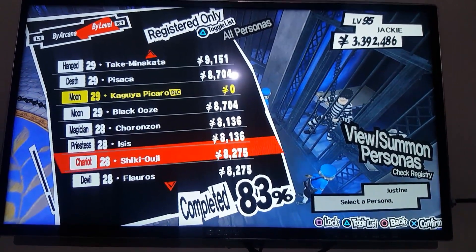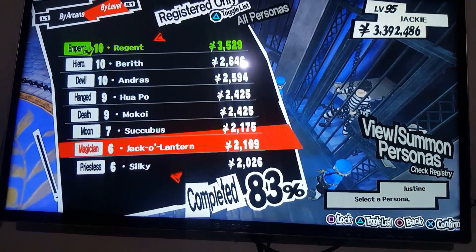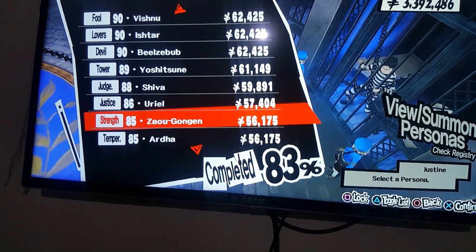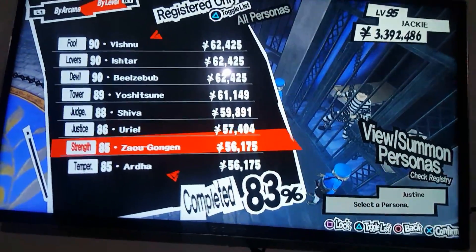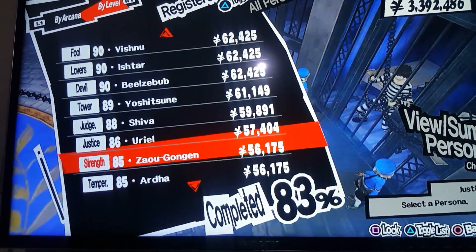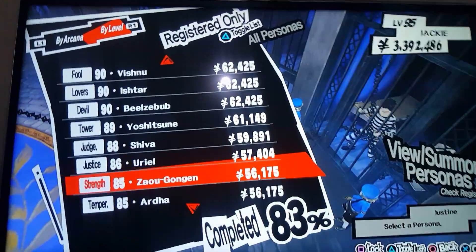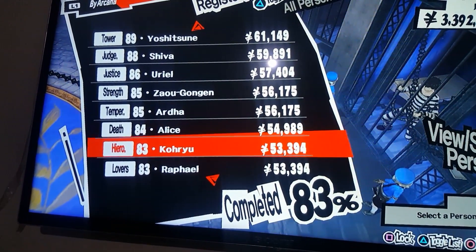Next, you have to get Futsunushi, which can be created using many different methods, but of course you need the maximum Arcana. You can get Futsunushi by maximizing your confidant ranking with Morgana, and that will happen as part of the story automatically — so you have no power over that.